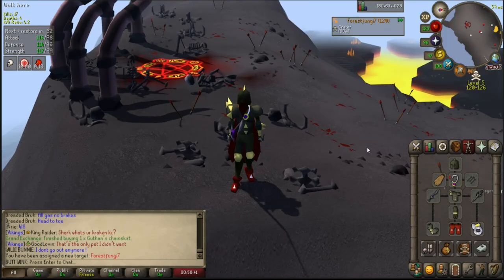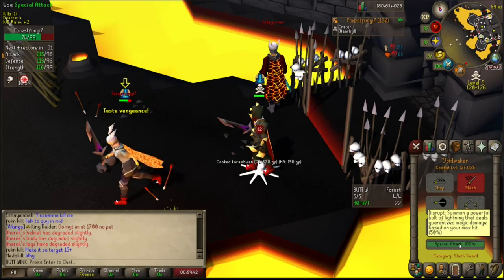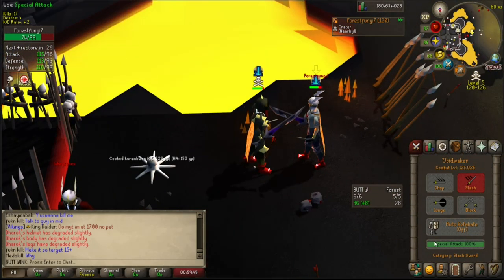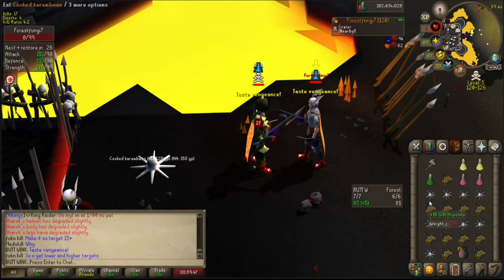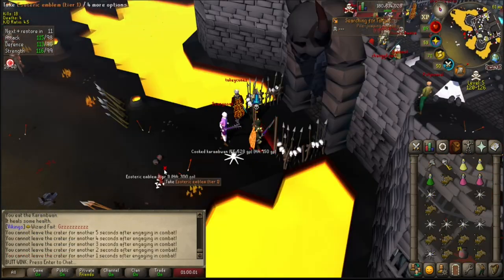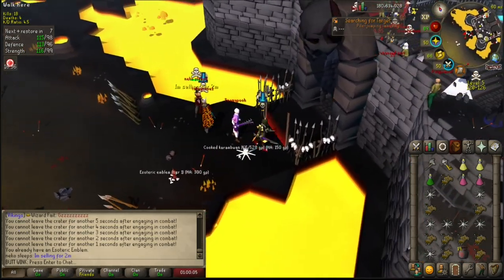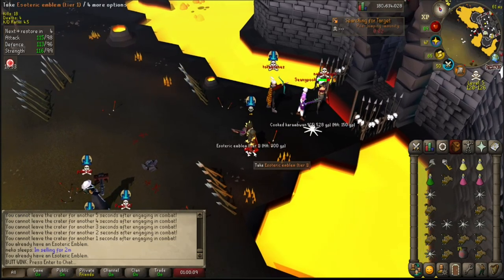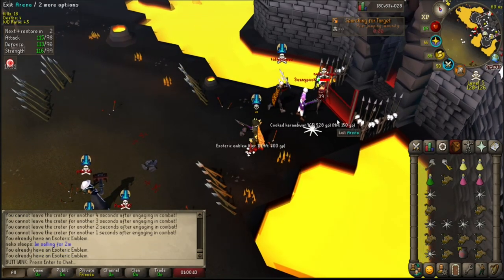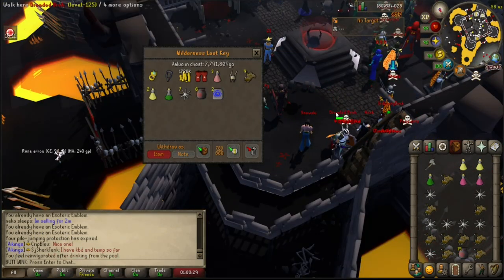1.5 mil and we're up to a tier 10 — so I guess we'll bank it and start all over again. We've got the Dorox void waker berserker ring eye — let's try this out. Yep, got him. Oh get the emblem — don't want to forget about that, get it get it get it.